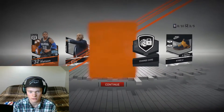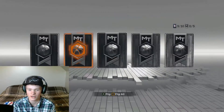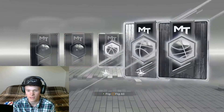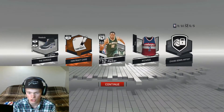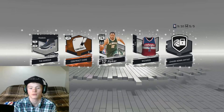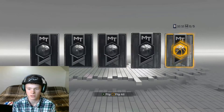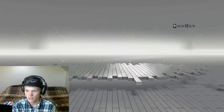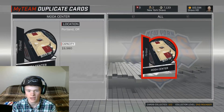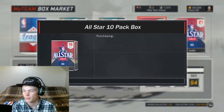Give me those diamonds, dude. We're getting these 69-overall cards and that's not what I want. Might as well just flip these. We got Jabari Parker — okay, that's cool. We got a gold, and hopefully that's a contract — it is a contract, let's go! And that's going to be the final pack of that first box.